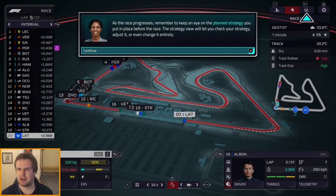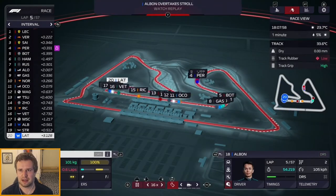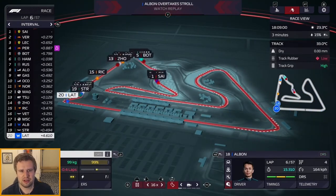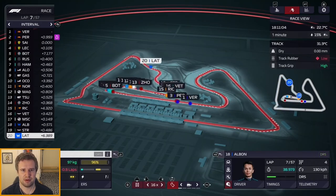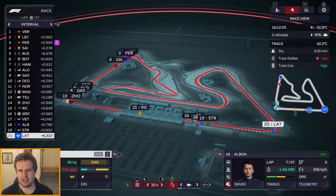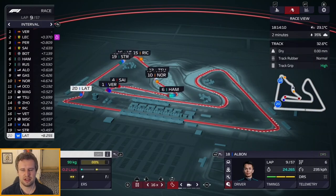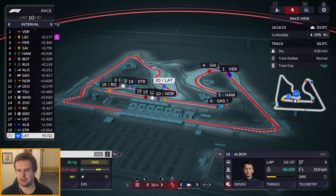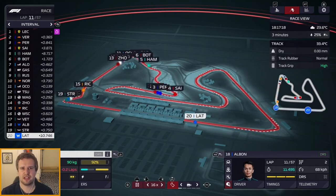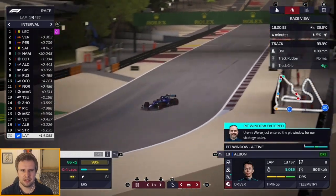As the race progresses remember to keep an eye on your planned strategy. The strategy view lets you check, adjust or even change it entirely. Latifi is a mile behind at the back. Albon is up to 18th again, overtaking Stroll, and he's closing in on Mick Schumacher — he's just behind Vettel. Latifi is seven and a half seconds behind; we're going to have to replace him at some point. It's an uneventful race with 20 cars running and no issues. We're flying through to the first pit stop, which should be any minute now on lap 13.